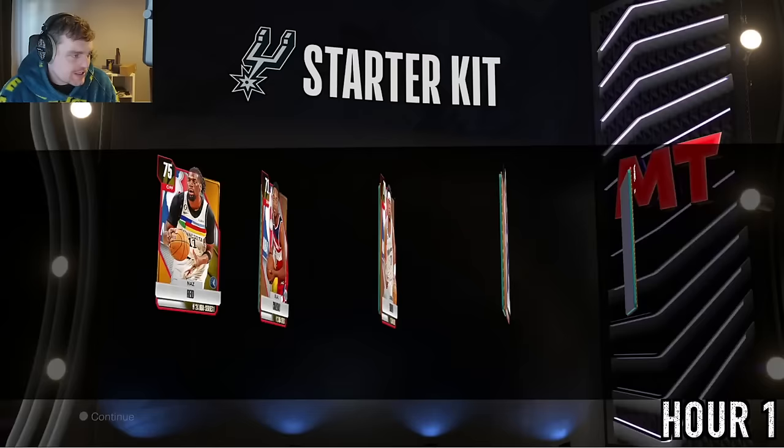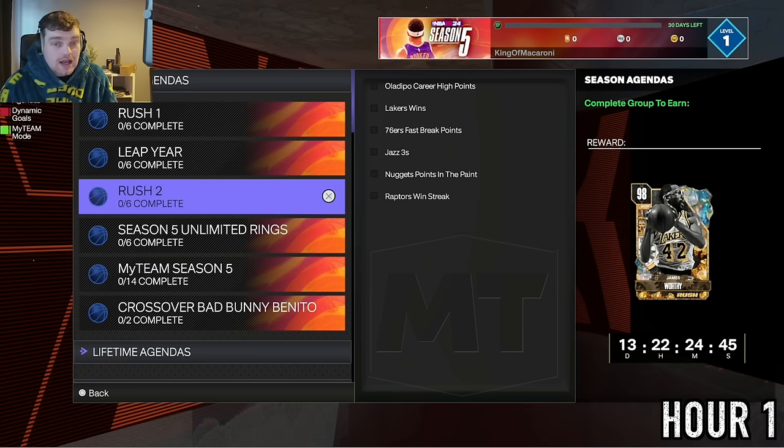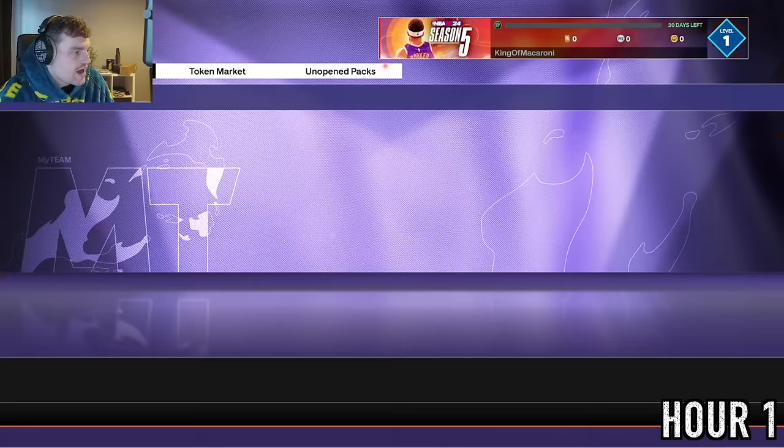Not a bad starter pack. The first thing I did was log into the mobile app and type in the locker code for a free Pink Diamond Max Strews. I'm typing in the locker code right here — Max Strews isn't brilliant, but he allows me to beat the CPU more easily than Danny Green, and he's a Pink Diamond so I can't complain.